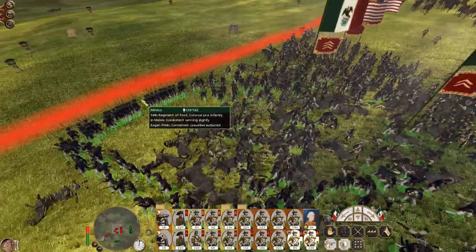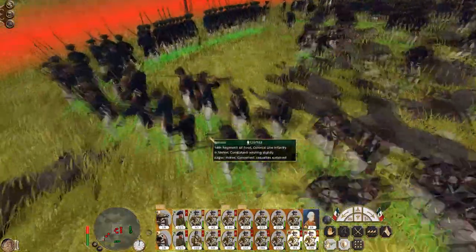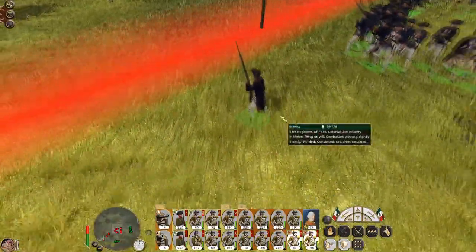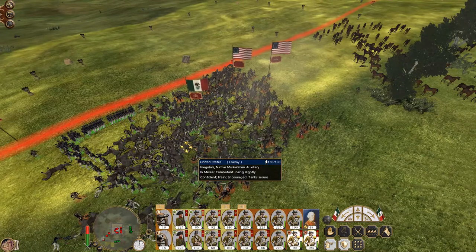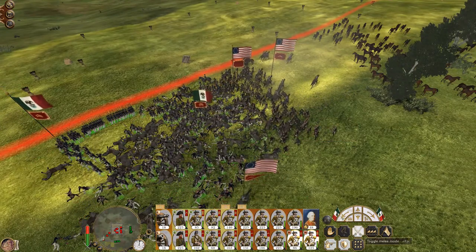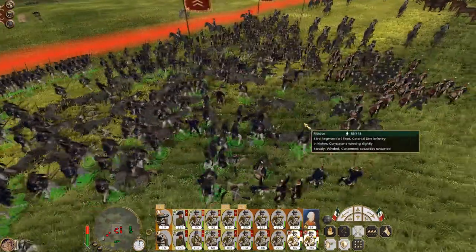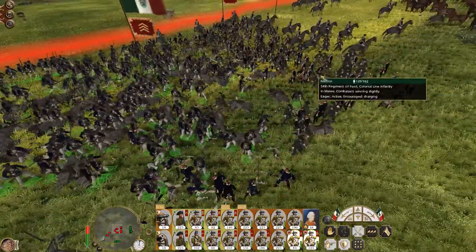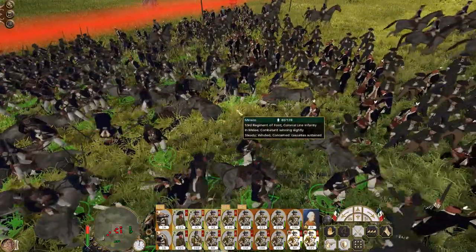The fun thing is if one of my units routes, then another unit's going to walk on right here as well. Where are you going? I love how he's looking towards them — he's like 'you guys got this!' as he runs off. Okay, so they've dropped out of square and they're falling back. Let's engage conventionally.